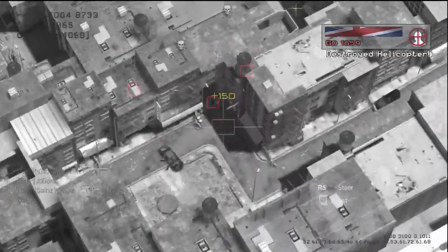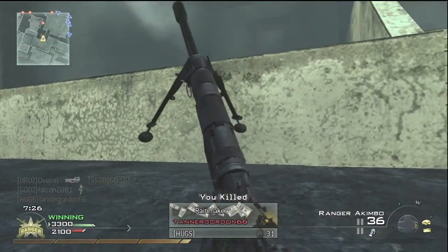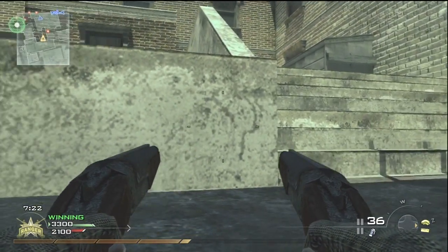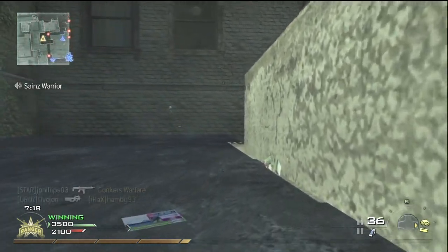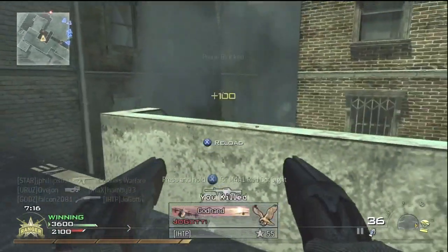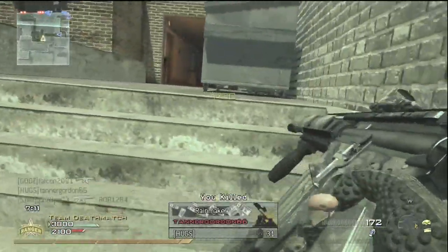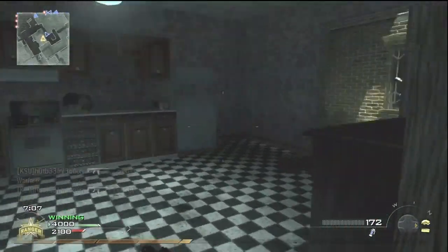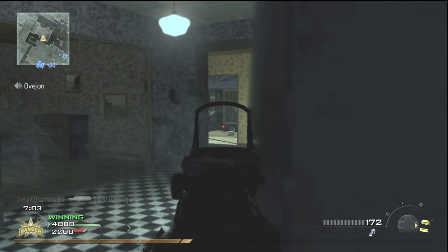I got the Predator missile and I'm going to get the guy that was going to try and come up the stairs — he would have seen me and I would have been killed. I hear another guy coming so I'm just going to stay prone and get in with the akimbo shotguns. That guy throughout the entire match had a riot shield and never bothered to use it, so I kind of found that a little bit funny.